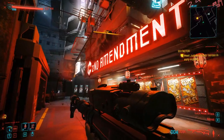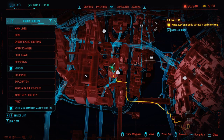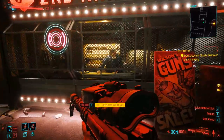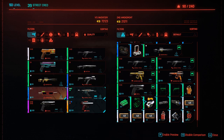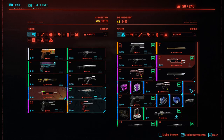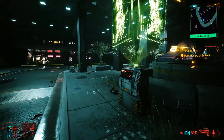Now that we have that, we need to pick up a mod for our pistol. We want to pick up the Crunch mod, which can be found near V's apartment at the Second Amendment store. Go in, talk to Wilson, and go towards the bottom to pick up the crafting spec Crunch. Go into your crafting section, choose the mod Crunch, craft about four of those, and apply them to the pistol. This way you can deal more damage.